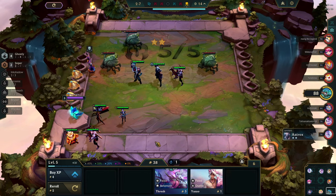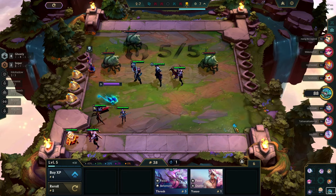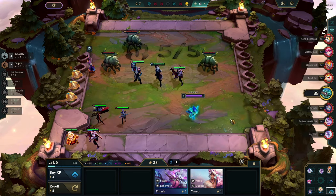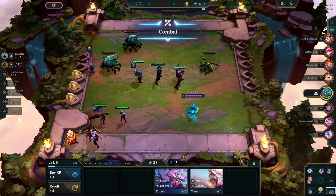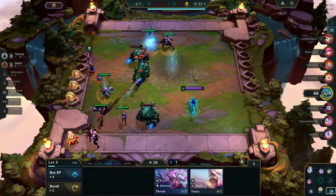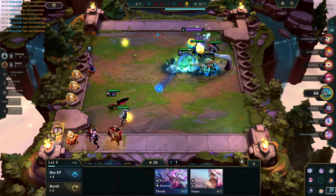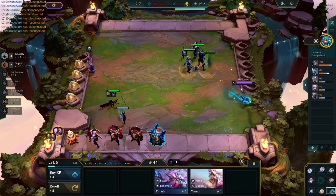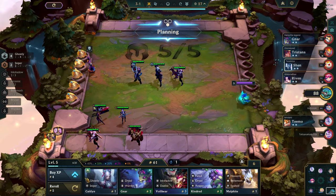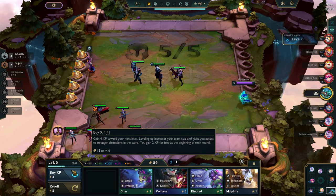It seems we're pretty uncontested here, so that's a plus. Let's buy thrice here. I really want to find Netherjax to get the Ink Shadow item. Good items — we found two Wallbears. Let's go 50 gold. Let's make an Ionic Spark — for me it's worth it to level up here.